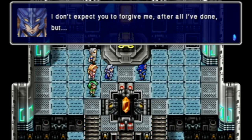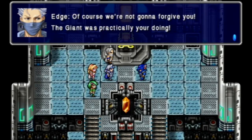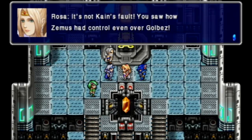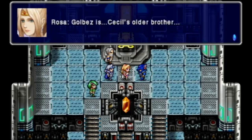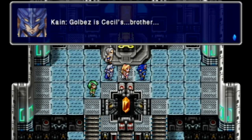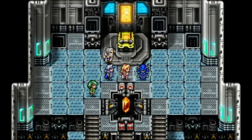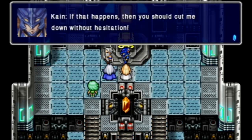I was finally able to regain my true self. I don't expect you to forgive me after all I've done — but of course we're not going to forgive you. The Giant was practically your doing. Rosa, it's not Kain's fault. You saw how Zemus had control over even Golbez. Golbez, too? Golbez is Cecil's older brother. A Lunarian named Zemus was controlling him. Golbez and Fusoya went to the moon to destroy Zemus. I should follow them to give Zemus what he deserves. If that happens, then you should cut me down without hesitating. You couldn't just say kill me? Like they did in the DS version?